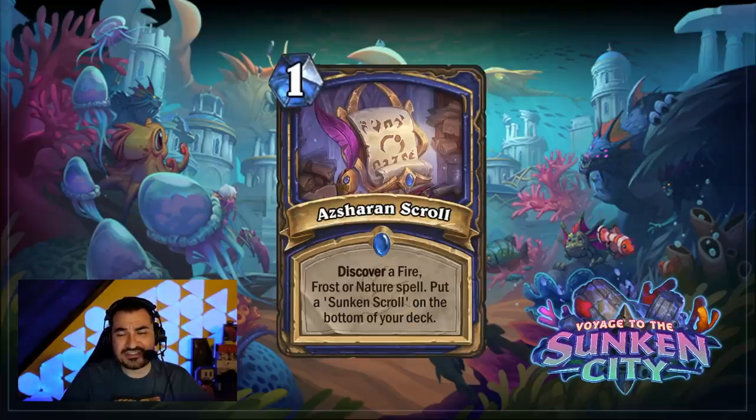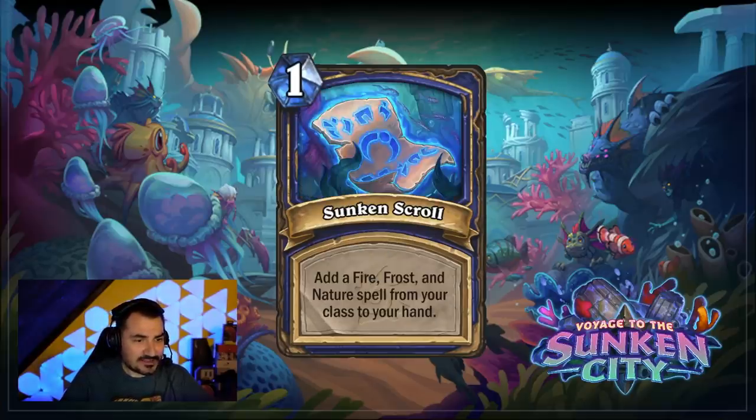Next up, we have the Asharan Scroll — this is a Shaman card. It discovers a Fire, Frost, or Nature spell, and since Shamans have those, you'll be looking at a Shaman card from those options. You also put a Sunken Scroll on the bottom of your deck. It is a one-cost spell, and small spells have their uses throughout the game. The Sunken Scroll is pretty good: it adds a Fire, Frost, and Nature spell from your class to your hand. It says 'from your class' because there are ways to end up with spells not of your class, so that gives it some direction rather than being completely random. Very powerful as well.